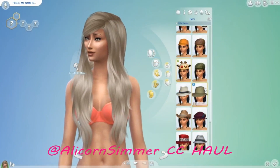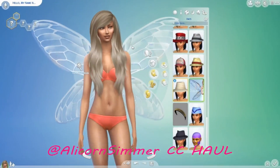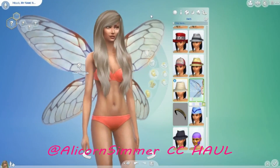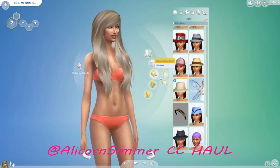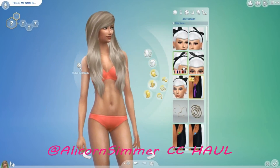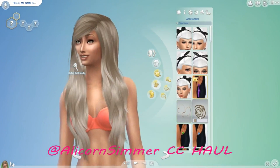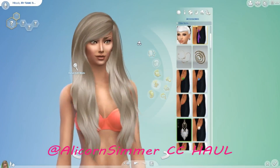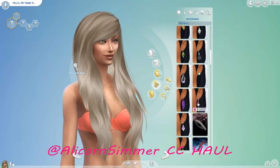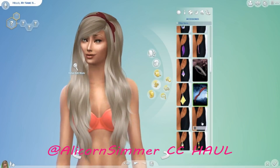I didn't get any new hats, I don't think — these are all ones I already had. I've got wings I haven't shown before — I thought they were pretty cool. You can do them in different colors, rainbow ones. I've got a couple of new accessories like headbands, and some earrings which you can't see under her hair unfortunately. There are a couple more hair bands — that's cute. I might leave that on.